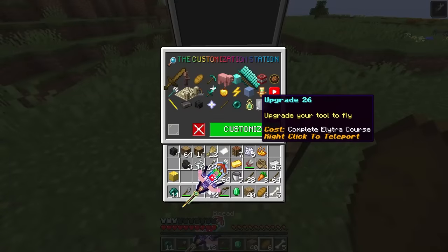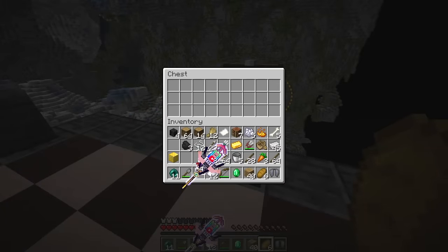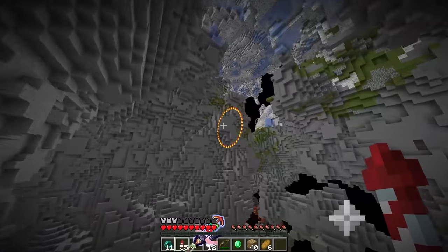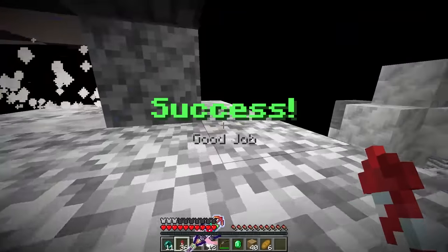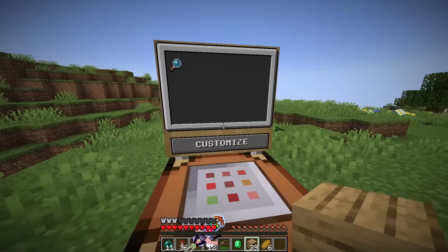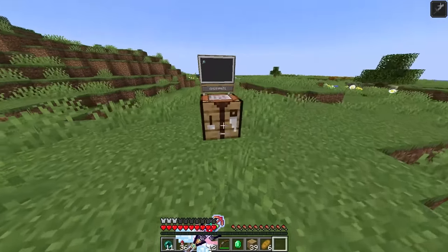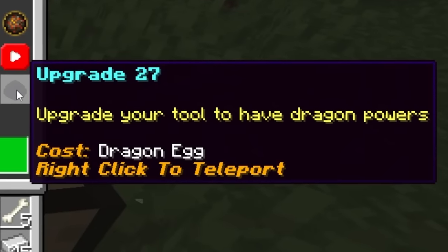Upgrade 26: complete an elytra course. We're given an elytra and firework rockets. We put it on and fly through circles and terrain at high speed, making good time. We reach the station — we land in the wrong spot but get a chest reward. We enter and finish. Upgrade: fly. Now it has wings — fly activated! The sword can literally fly. Only one upgrade left.